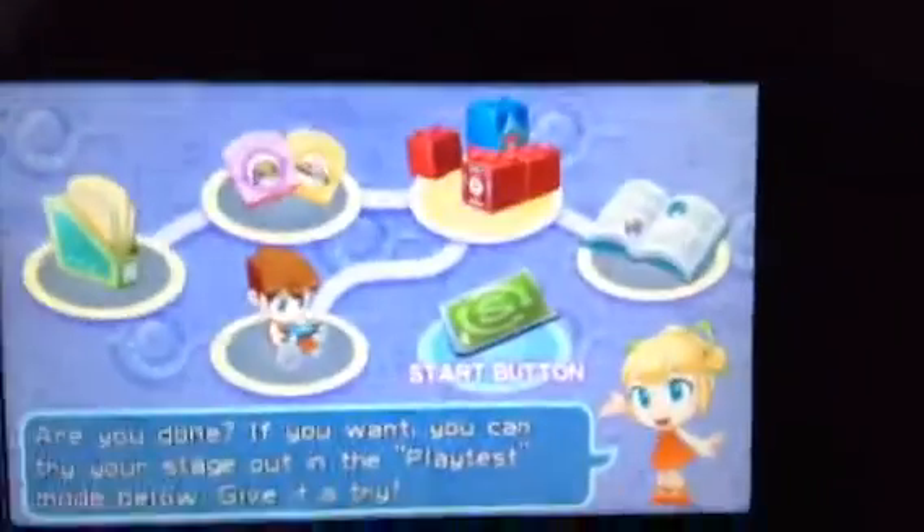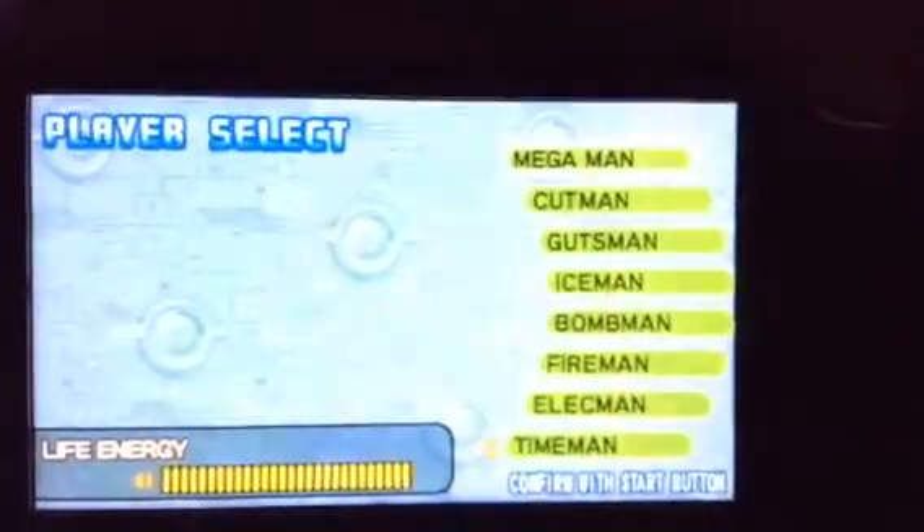And then, as you can see, you put blocks here and blocks here. Then you press start. Are you done? If you want, you can try your stage out. Rule setting goal — change your stage as well.